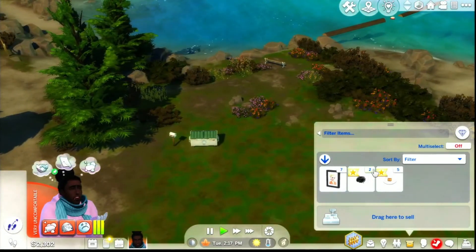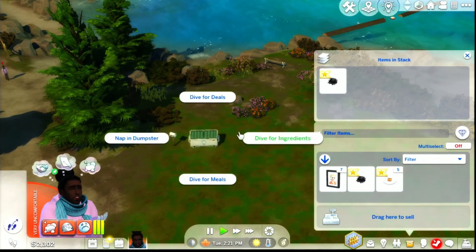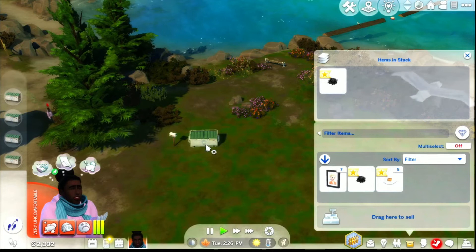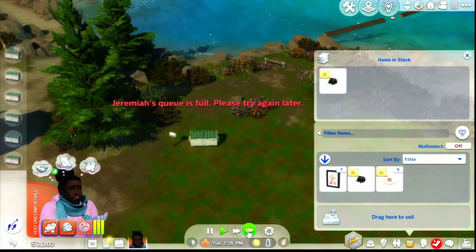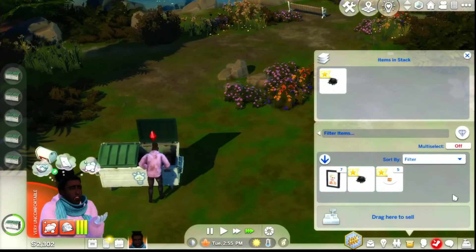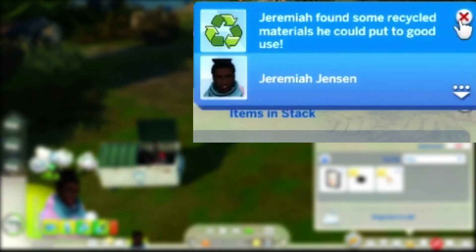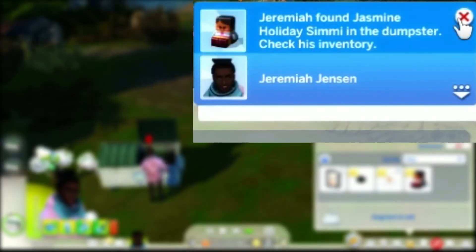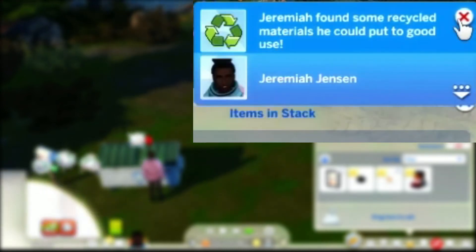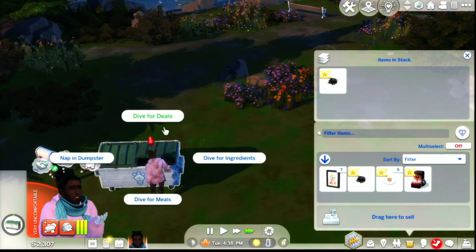Okay, let's take this stack - boom, one in there. Now we're going to dive for deals! Let's see what kind of furniture was left in here for me. Let's go, let's go - this is like the lottery! Recycled materials, recycled materials - five bucks, cool. Jasmine Jasmine Holiday sent me an island - oh, a seat, a sectional! Nice. Back to deals, keep going until you can't go no more, my guy.